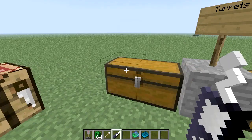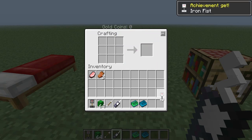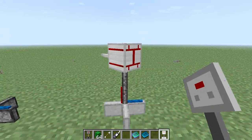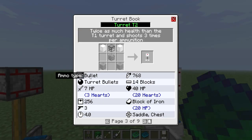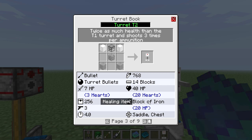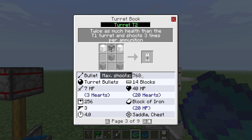For the T2, you just need stone, cobble, a dispenser, and cobble. And you got the Turret T2. So if we set this down — the Turret T2 shoots bullets, which you need to make turret bullets out of. It's got 7 HP, deals 3 hearts of damage, but it has 20 hearts. A block of iron heals it, it shoots 3 per time, shoots per second 4.0, max ammo 256, it can fill a chest, max shoots 768.